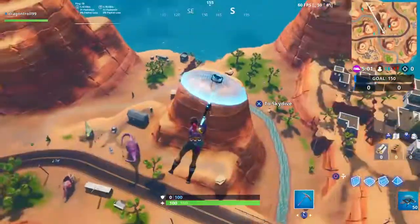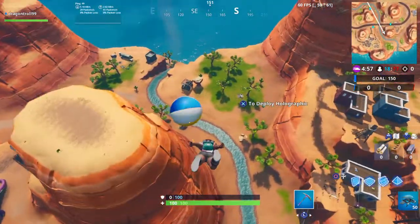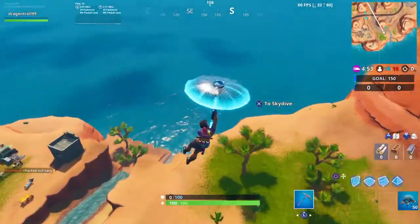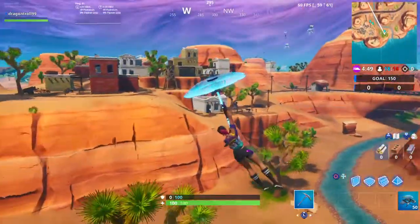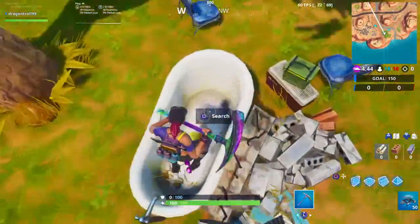I'm gonna show you where the tiny rubber duck is for the splashdown loading screen. It is right over here next to this old world and then near paradise — you come here directly in.